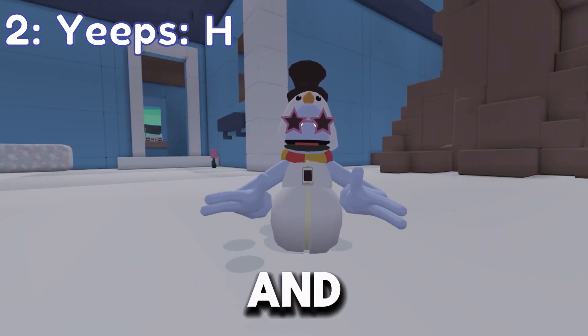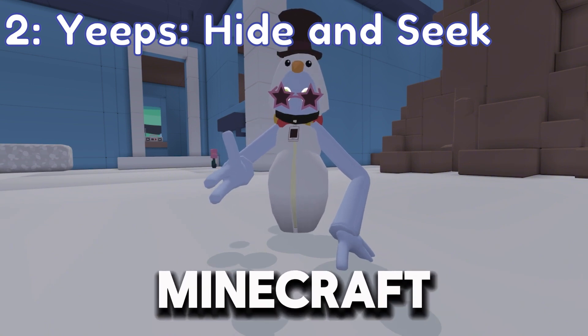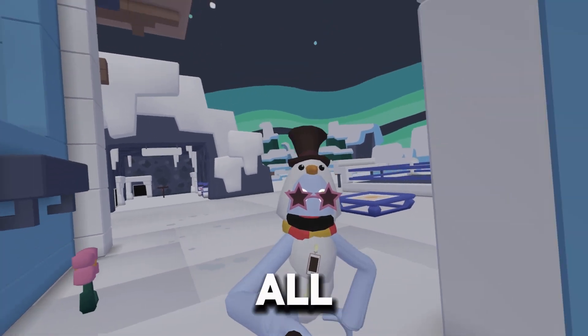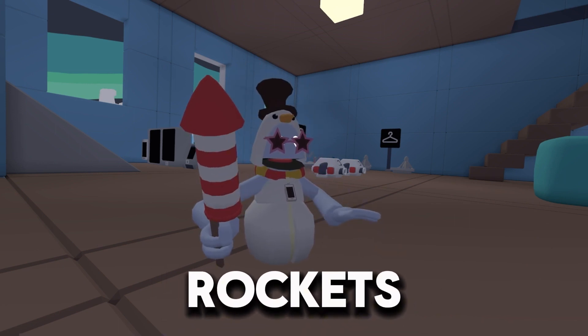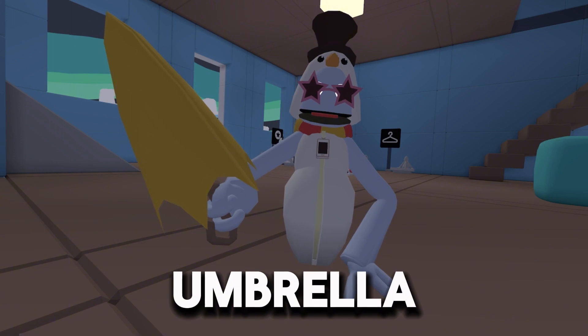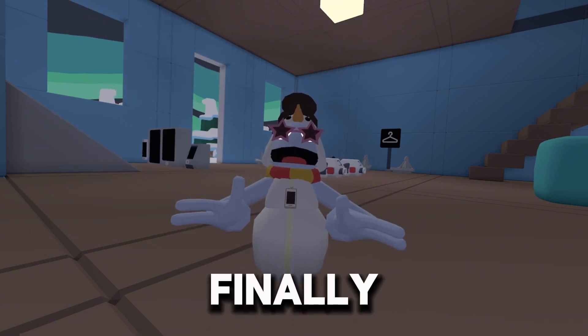In second place you have Yeeps Hide and Seek. This is basically a mix between Gorilla Tag and a game where you can build. The one thing I really like about this game is all the items it has. So just a few of these items are rockets that you can use to fly, an umbrella, and also these to move where your voice is coming from.